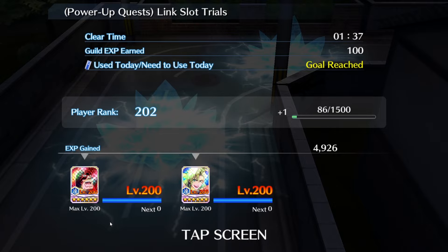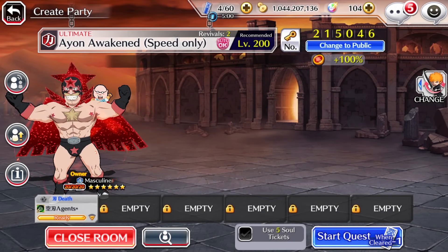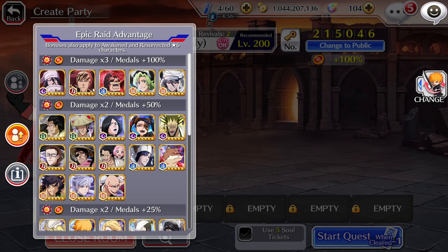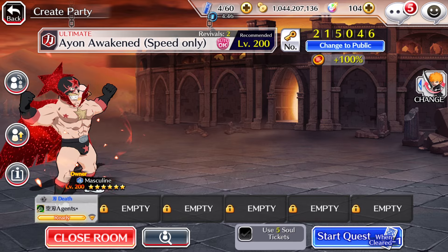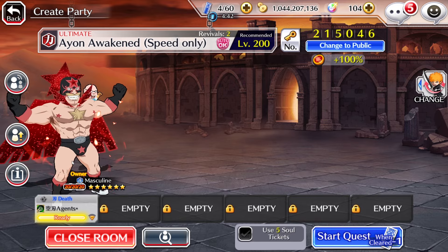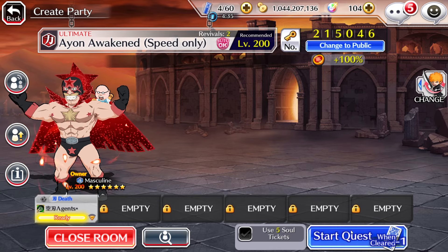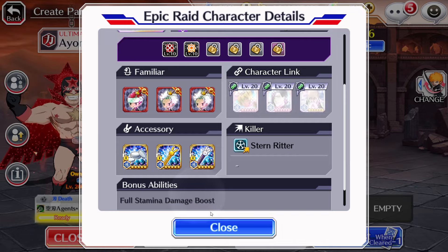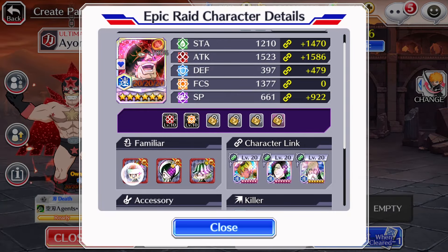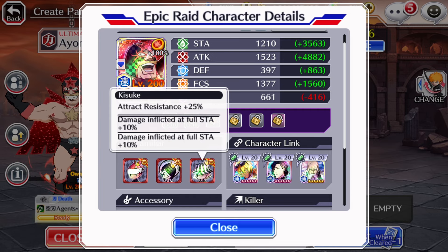For Epic Raids, let's see how he performs. Here we are in Epic Raids now — he is a times-three damage bonus character, so he should do just fine. But it's only gonna be in this type of Epic Raid. I don't think you'll be able to use him in one of the harder Epic Raids once they return, like the Second Coming Menos Grande or the Miri Epic Raid. The familiars we popped on Renji for the final phase, and Noitora and Kisuke just to have less knockback so we're a bit more resistant.